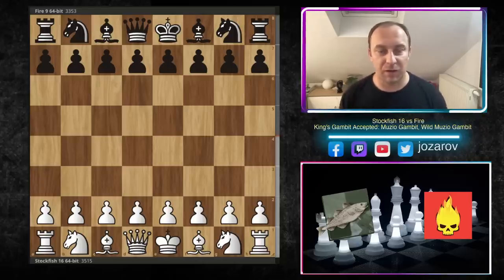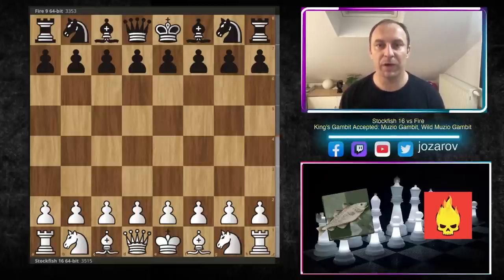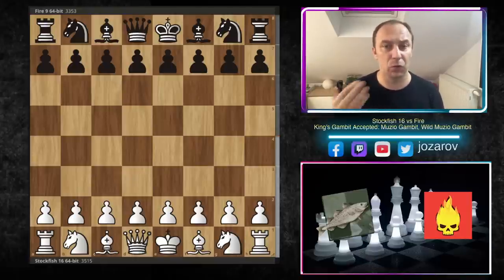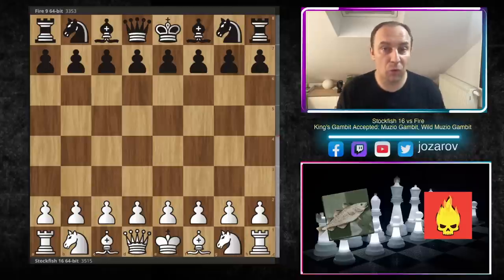Hello chess friends and welcome to Azar's chess channel. Welcome back to our Stockfish Steam Brutality Tour that we have followed for the last couple of weeks. In this period we have seen so many beautiful games played by Stockfish, including great games where Stockfish won with the black pieces in classical openings like the Sicilian Defense, Ruy Lopez, and Italian Game — really healthy openings I would suggest if you're searching for an opening choice with the black pieces.